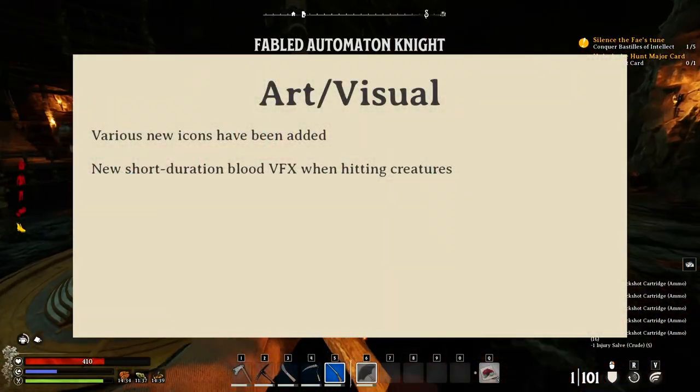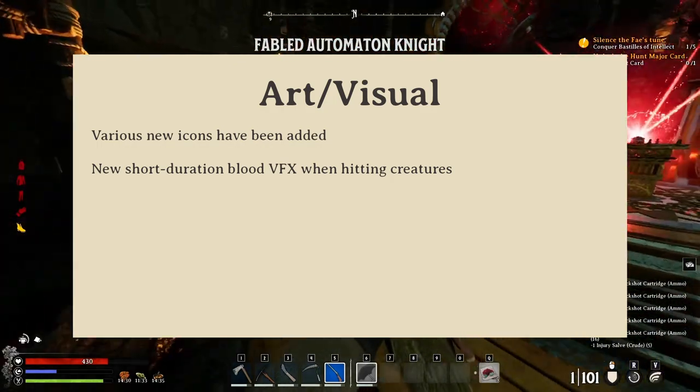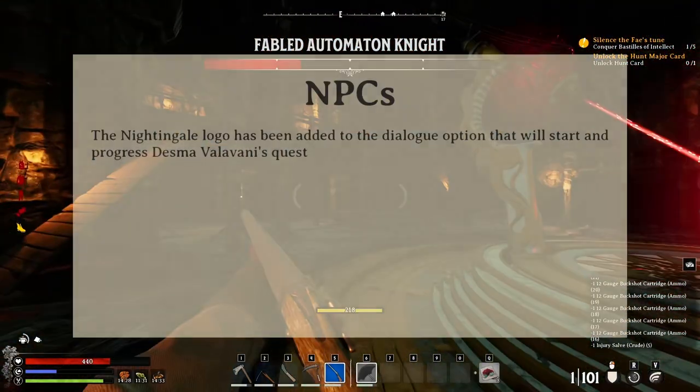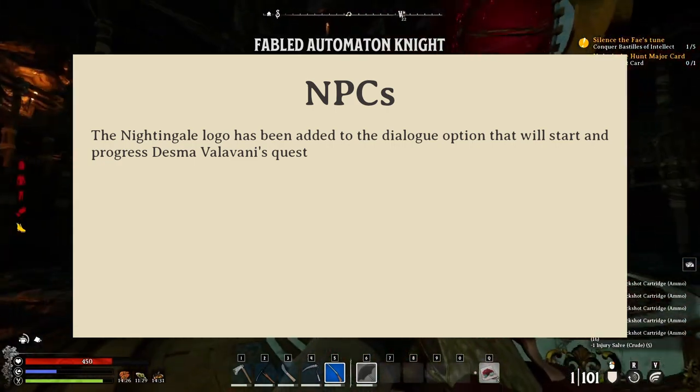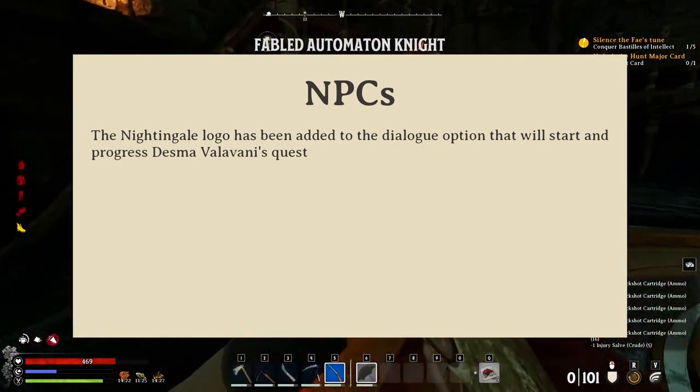Up first are a number of art and visual changes, which include a number of new icons and blood visual effects for combat. Desmae Valovani's dialogue has been updated with a Nightingale logo. She's the NPC that offers you the Blunderbuss close to the beginning of a new game.